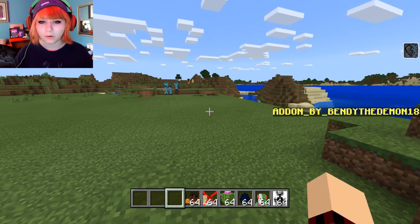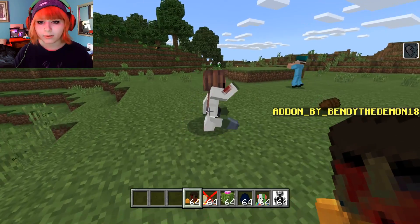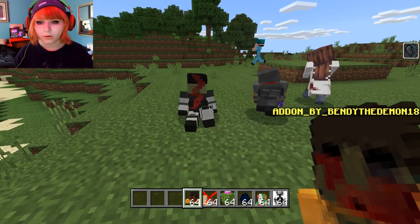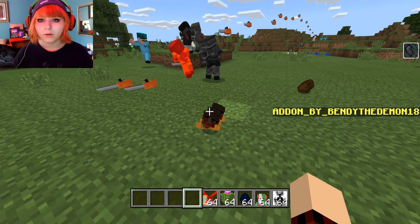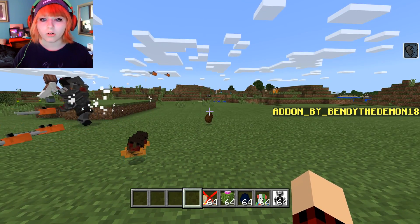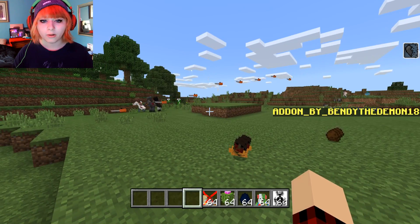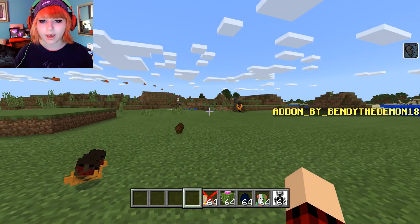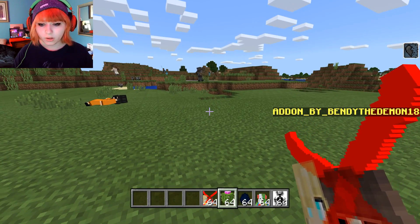Then we have SCP 049-2, which is basically a zombie person — just zombies, which is pretty cool. Dr. Bright is out here killing everything from like 800 feet away, literally throwing chainsaws 800 feet away.